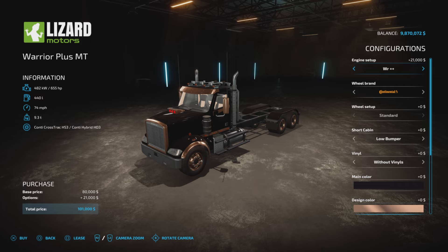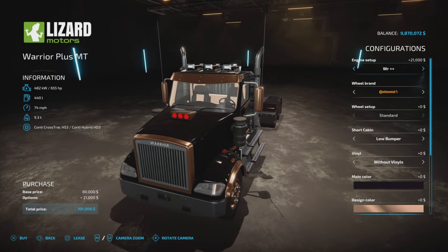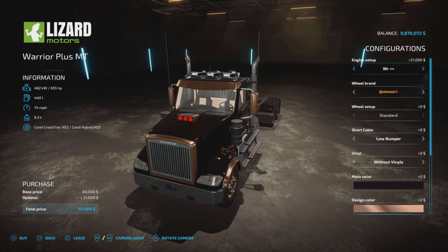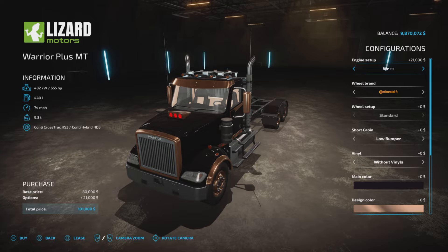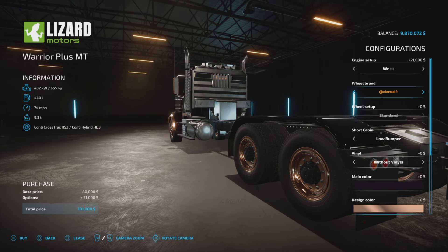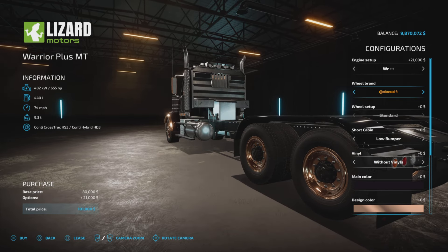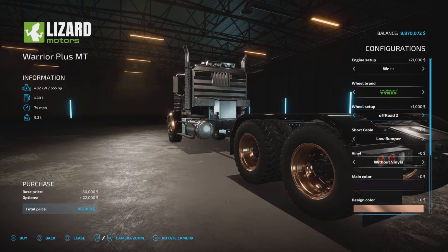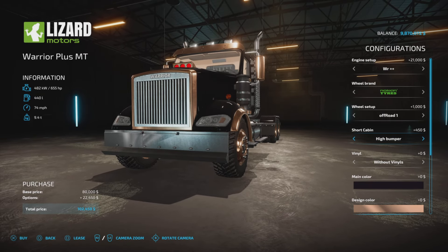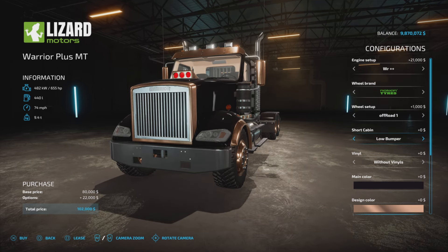Engine setups first: 460, 550, and 655 horsepower. If you pick the 655 horsepower it adds $21,000 to the price tag and a hood scoop. The other two don't get the hood scoop. Both of my examples are the big horsepower one, which is pretty good for $21,000. Tire options are limited but still good - Continental is the basic highway tire, Nokian has off-road one or off-road two. We also have a low bumper or high bumper, each with or without mirrors.